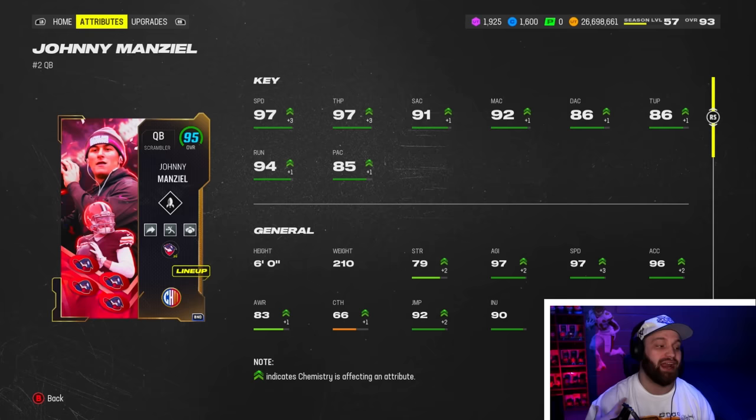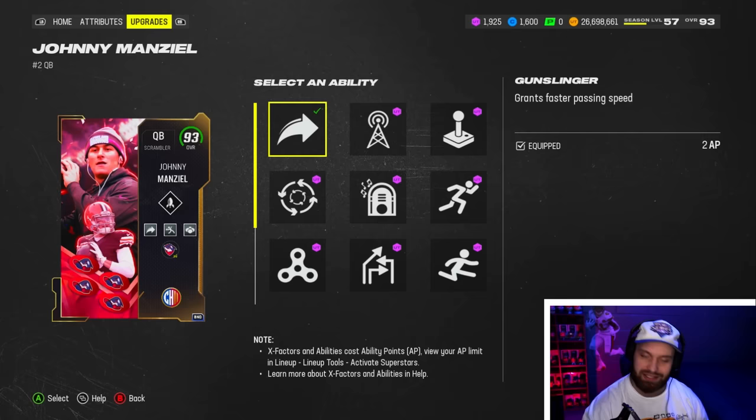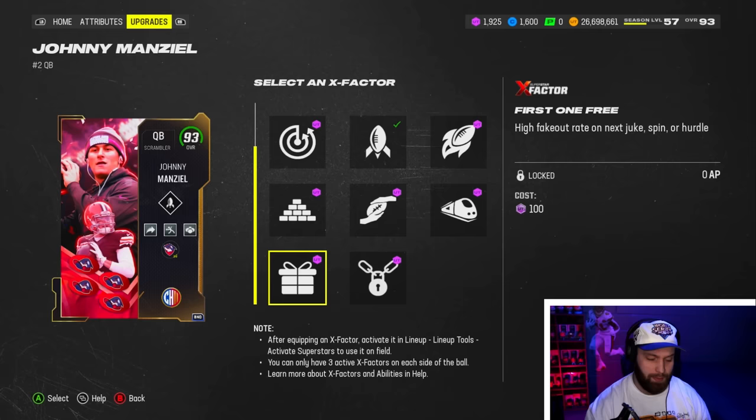Looking at Johnny Manziel — 93 speed base, up to 97 on our team. He has amazing stats: 97 throw power, and the accuracies are all really good besides the deep which is sitting at 86. Throwing under pressure is a little risky too. The abilities aren't bad: zero AP Gift Draft, and you get your SEFI Lead and Gunslinger stack. You need Gunslinger on this card 100% if you're gonna use him. No Omaha, which sucks, so I'll rock with Bazooka. If you want to be a scrambler you can get Freight Train, Truzz, or Escape Artist.